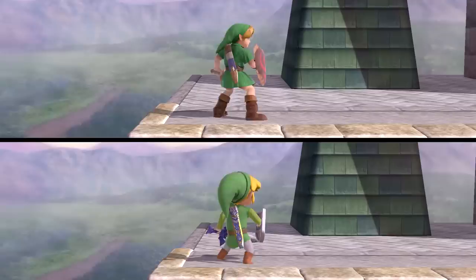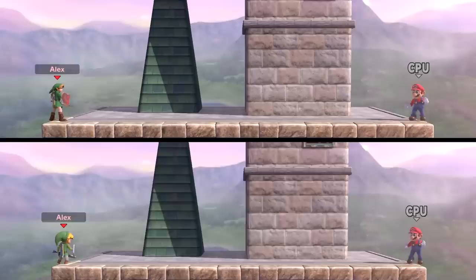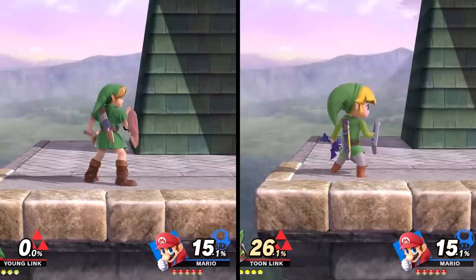The forward special for both characters is the boomerang, and they're almost the same except for Toon Link's boomerang traveling just a little bit farther before returning.